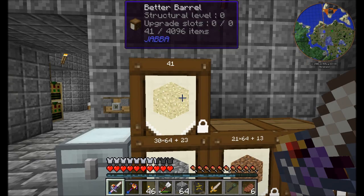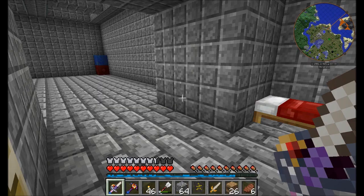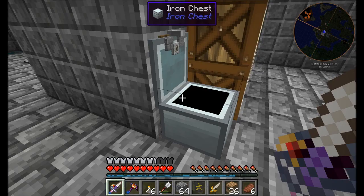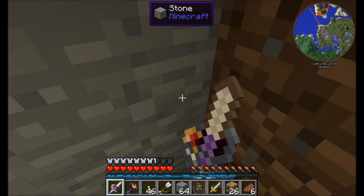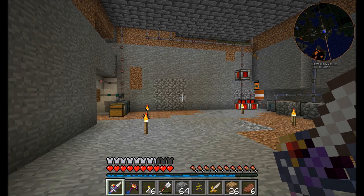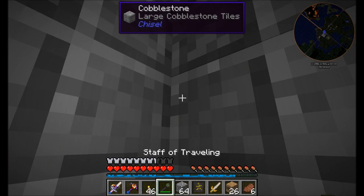I am just a little bit short on sand. So close. What am I working on today? Well clearly I'm about to make a coke oven because I'm making some coke oven bricks. I promised last episode that we would get started working on a quarry and that's exactly what I have in mind to do.